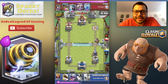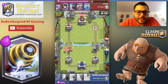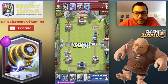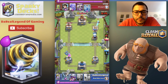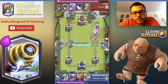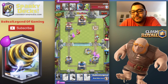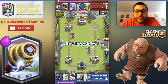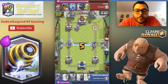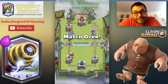We're going to use Sparky to take out the Executioner. We've got Elite Barbs on the other side — we'll Log them away with the knockback damage and finish up with the Mega Minion. Sparky is still running with the Executioner out front. Tornado everything there. One thing to point out is the Tornado timing — make sure you time it right to get the whole pack in one swoop. And you can see here we won.